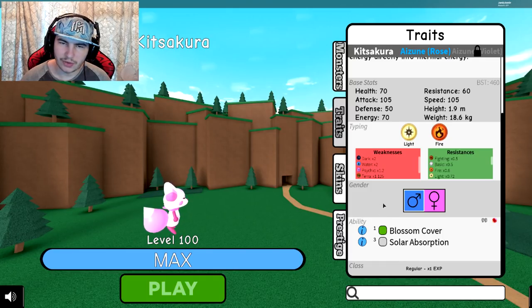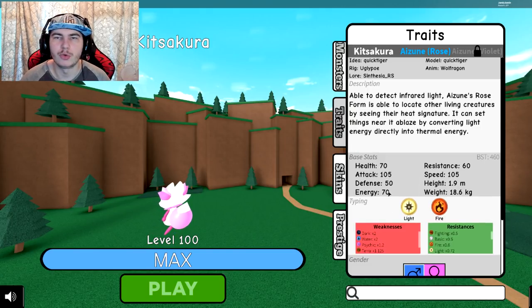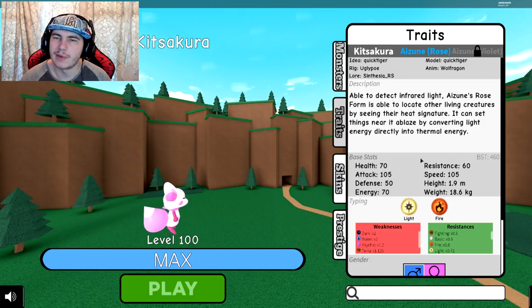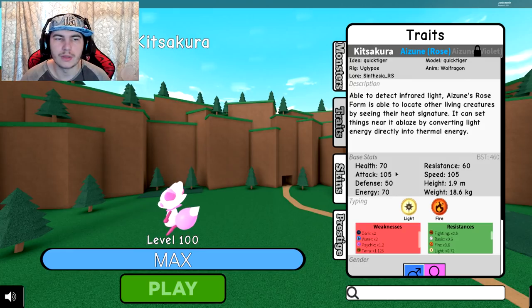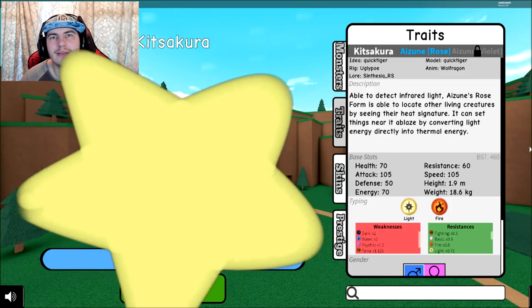That's pretty much how to get Kitsakura and the differences between the mutations and exactly how to get them. The evolutions are fairly simple — I was just curious about the stats, especially now that there are new stats in the game. They've completely changed every monster's stats apparently. Anyway, I think that's where I'm leaving off — hopefully you guys enjoyed, and I'll see you guys next time.